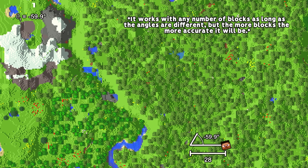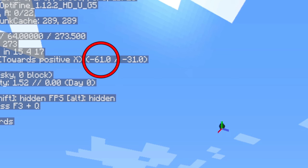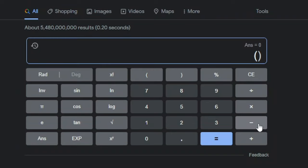Now move 40 blocks in any direction. Throw another eye of ender and look at it again — that's your second angle. Now we can know the third angle by the difference between the first two angles. By the way, when using your calculator, don't forget to use parentheses, otherwise you may get a wrong result.